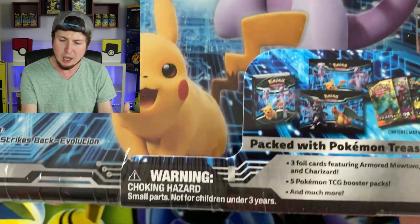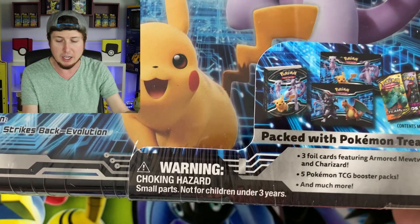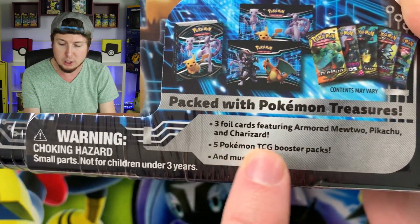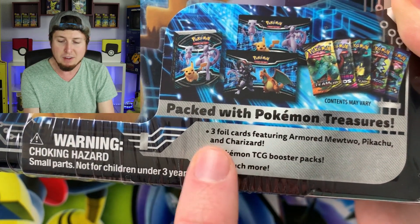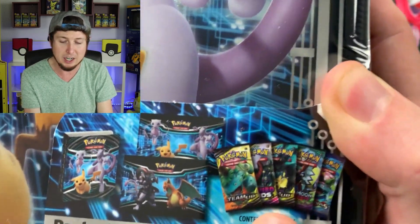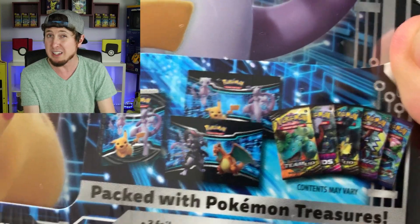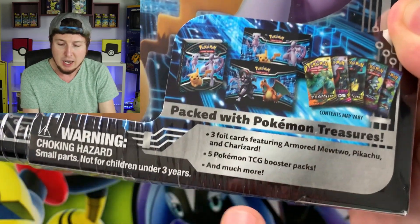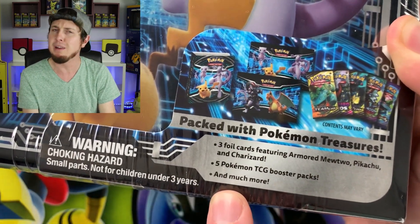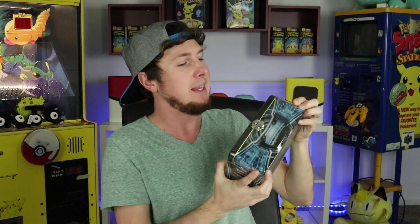We do get a lot of things inside of these Collector's Chests. We do get three foil cards: armored Mewtwo, Pikachu, and Charizard. We get five Pokémon booster packs — those are probably the five we're gonna get, though sometimes the packs have been different than what's on the front of the package. And then much more — we all love much more. So let's not wait any longer, let's go ahead and open this up.